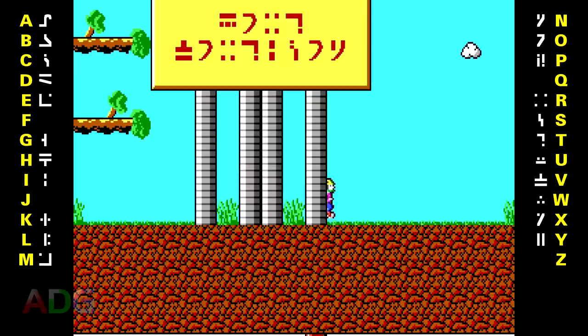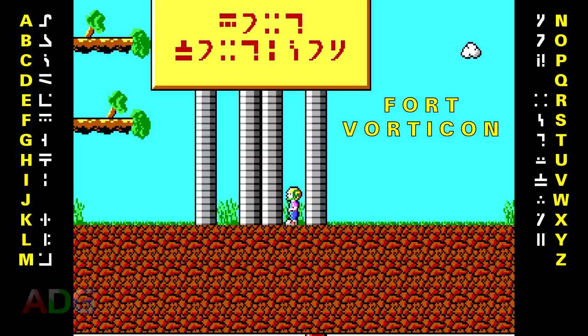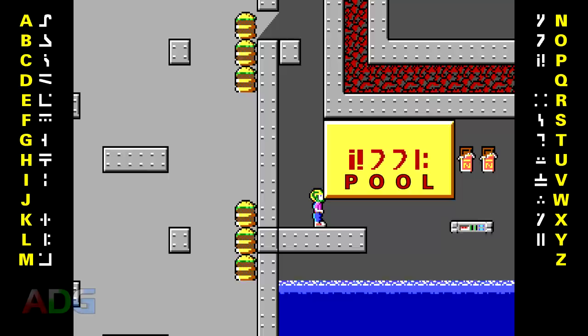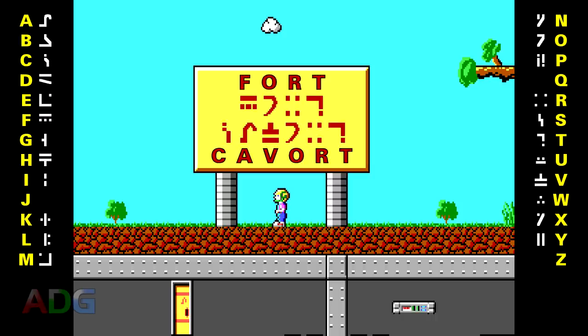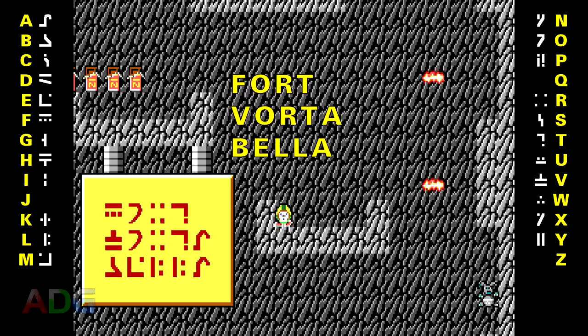Found another letter we haven't translated yet. Given the translation as it is, and given that these signs so far have all been the names of the places we're visiting, and given that there's freaking missile silos on this map, I'm going to guess that's supposed to read FORT VORTICON. Just three letters to go and we'll have this alphabet completely decoded. Now this sign here down in the fort says POOL, although personally I think it's a bit too deep and a bit too deadly to be called that. Now this one here says FORT CAVORT, which is probably the least on-the-nose name we've had so far. This place is called FORT VORTABELLA — I'm starting to sense a pattern here.